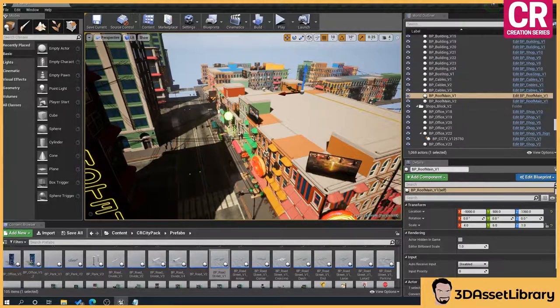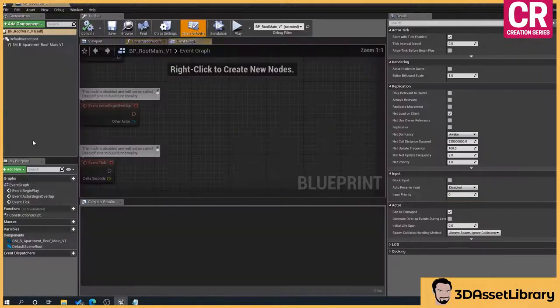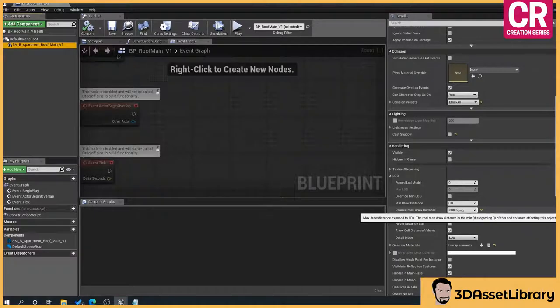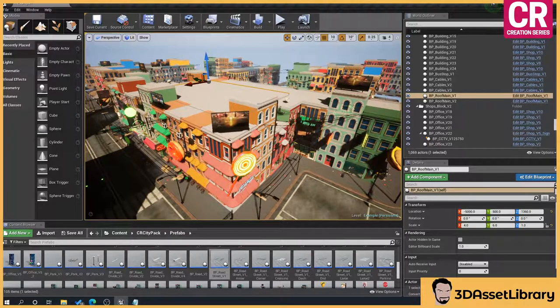The same applies to the roof piece. If we back off a bit you'll see it disappears — it's the exact same principle. Click on the roof piece, go down to LOD, and you can see the desired draw distance that you can enable or disable. I just wanted to show that in case you want to turn off all of the culling, for example if you want to use it for a cinematic sequence.